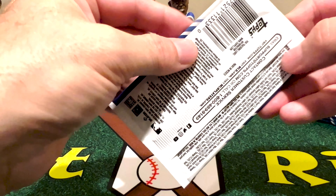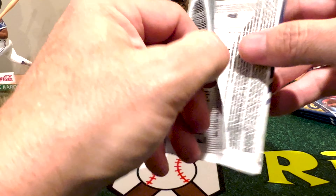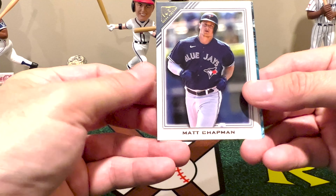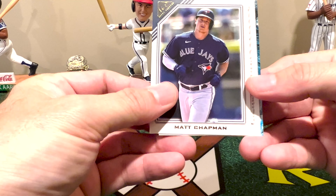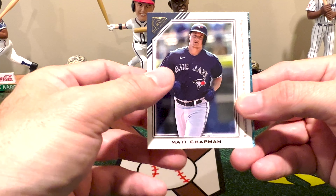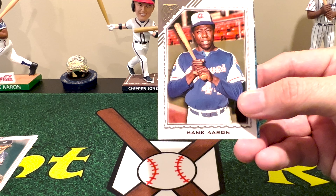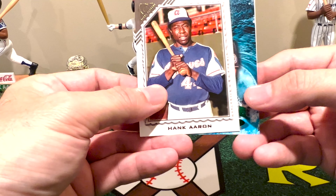Four packs to go — these are always fast, there's only 28 cards in this, so you know you're going to rip through this quickly. There's Matt Chapman in his new uniform — not an Athletic like he was in spring training. He was actually traded to the Blue Jays, so this would be one of his first cards in that uniform. Oh, and we got Mr. Hank Aaron — miss you, Hank.